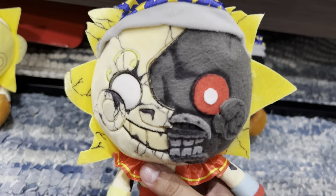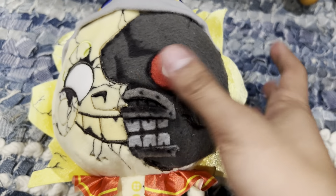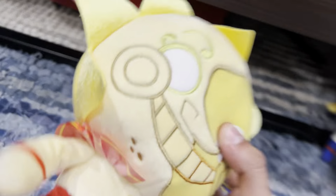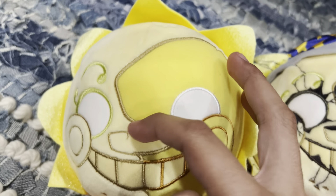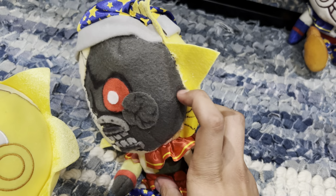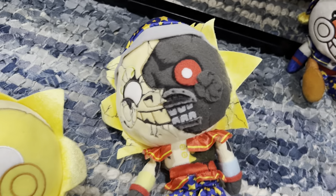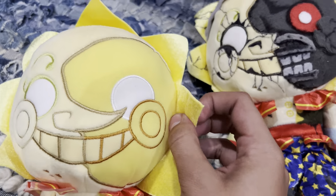I'm gonna tell you guys how I made this so you can probably make it on your own. Starting off with the head — what I did was I got a sun plush just like this and I cut around where this bronze-looking line is. I cut all that out and took that chunk out of the face. Once I did that, I replicated that chunk onto gray fleece, sewed it together, and then hot glued all of it into the face — basically replacing that part with dark gray fleece.